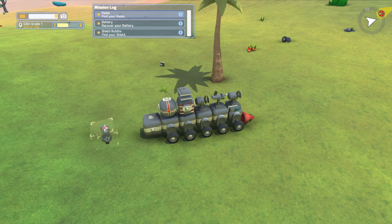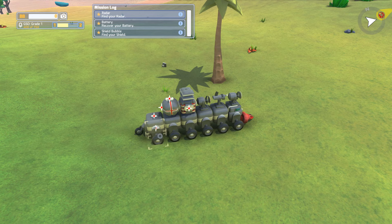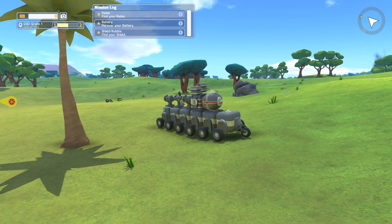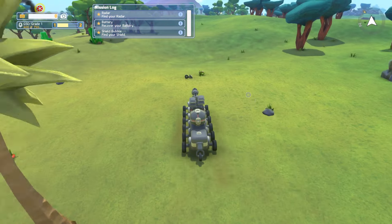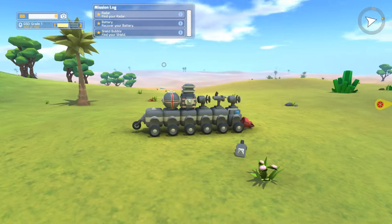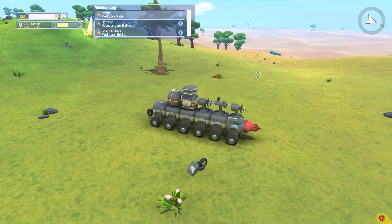Let's pop another wheel there and another wheel here — look at that, now we're good! We don't really need this other wheel. We could steal his drill bit — there we go, took his drill bit.